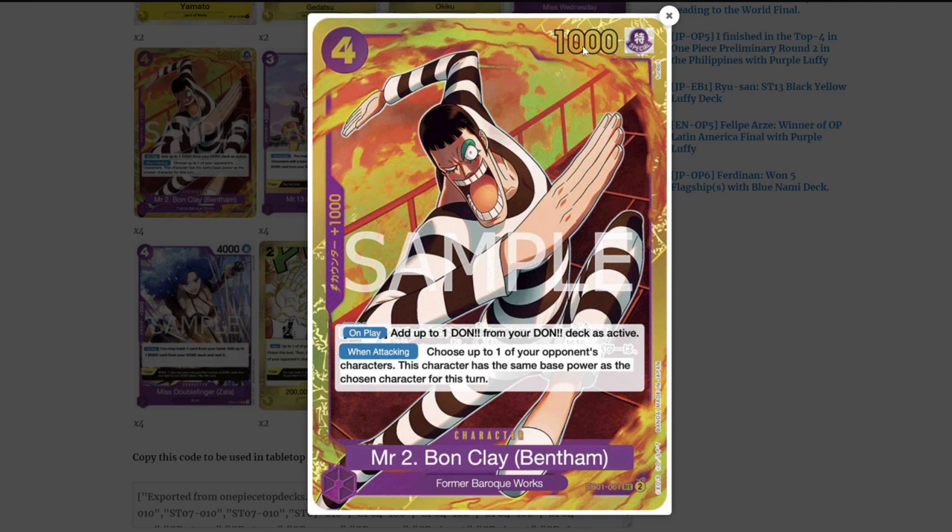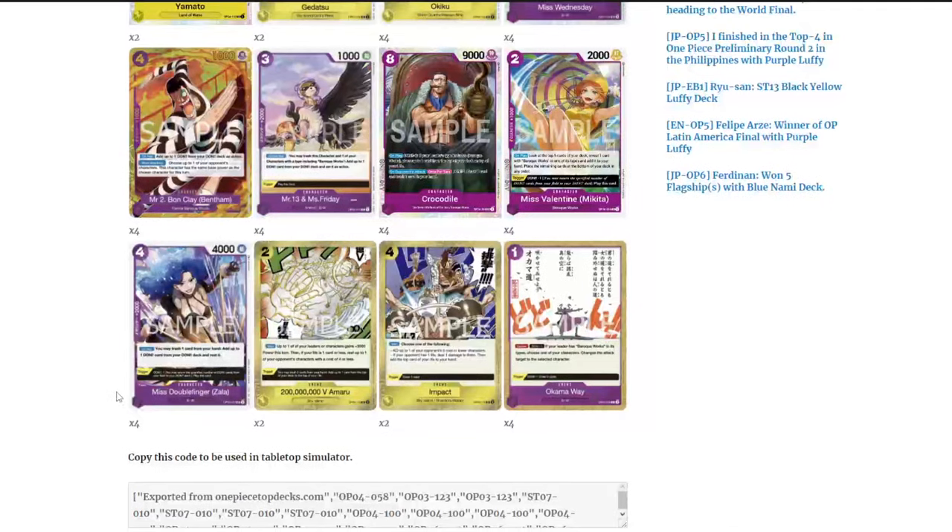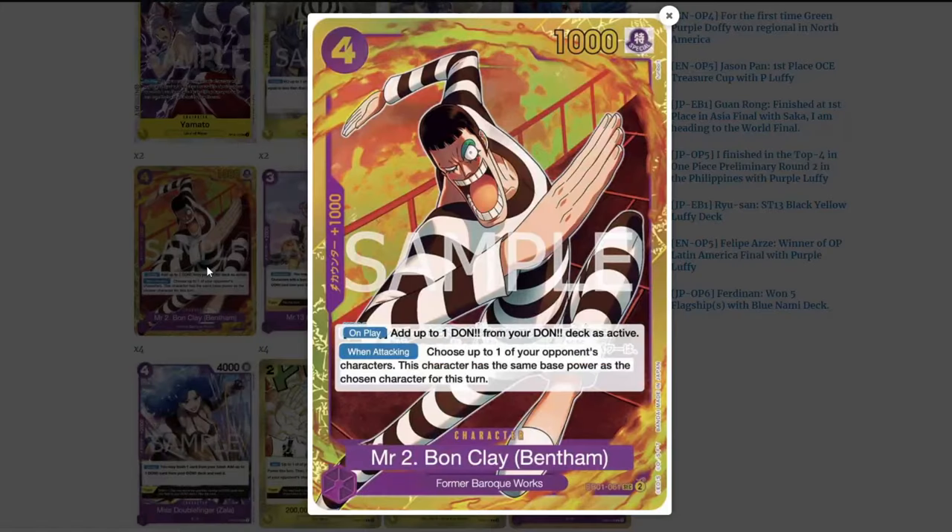Mr. 2 is the secret rare from EB01. He is a 4-cost character with only 1000 attack, but he has an on-play ramp of one Don as active, and is a 1k counter. His when-attacking effect is insane: choose one of your opponent's characters — this character has the same base power as the chosen character for this turn. So if your opponent has a boss monster with 9k, 10k, or 11k power, Bon Clay simply copies that attack power. For a 4 Don investment you get a Don active, and next turn you can attack with a very high number.